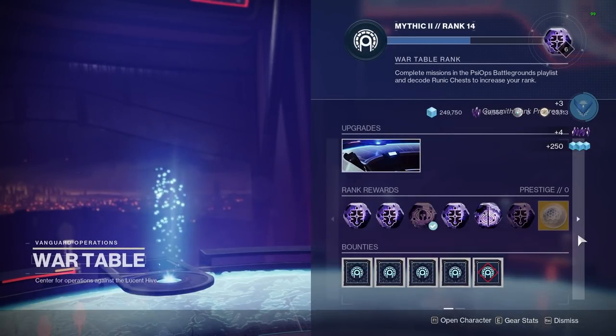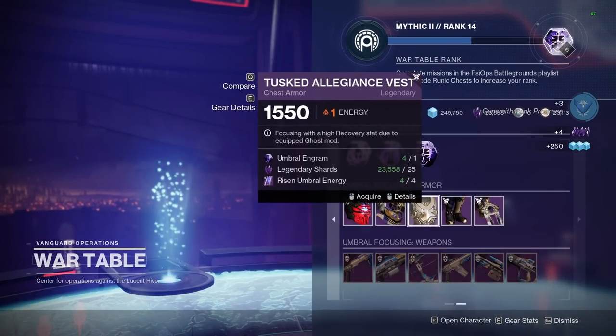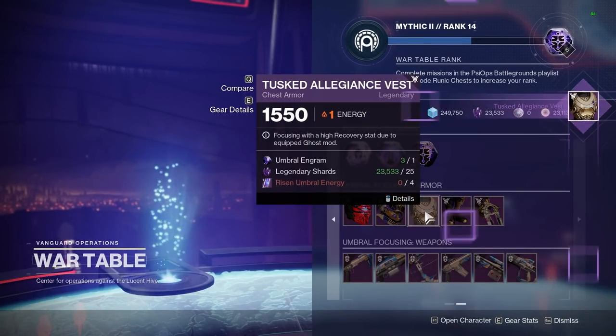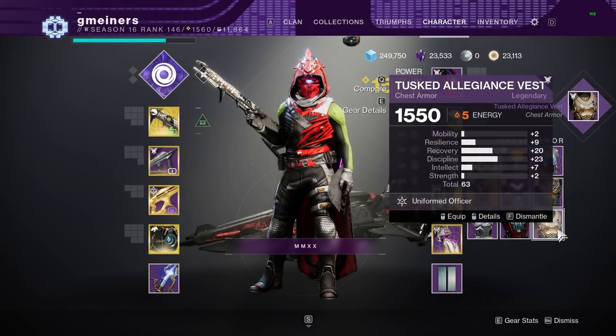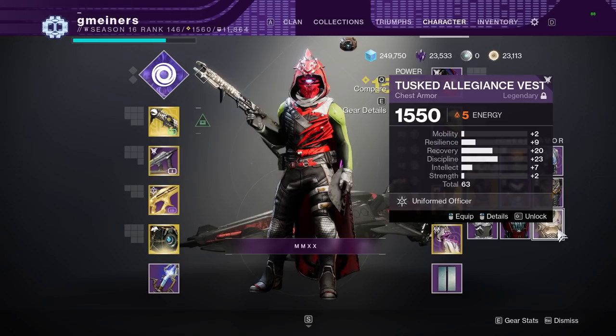I ended up going back after this and getting one more chest piece, which ended up having the best spread of all the armor pieces. It was only a 63 base stat roll, which is low, but it had 20 recovery and 23 discipline — the only armor piece I got with a dual 20-plus stat spread.